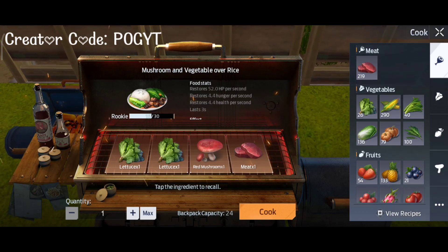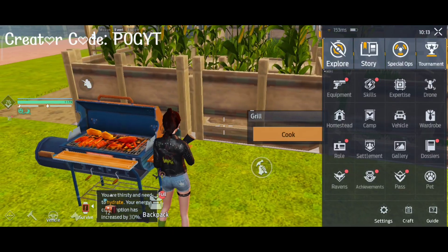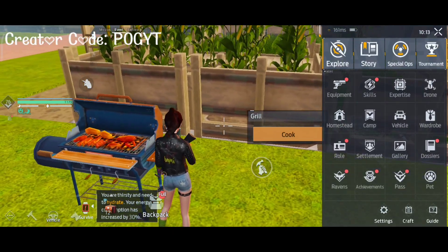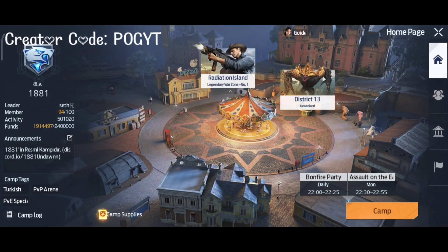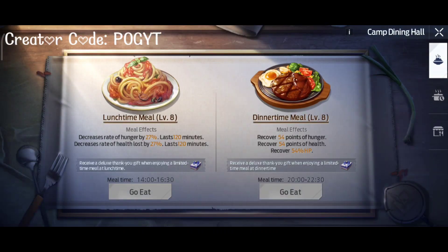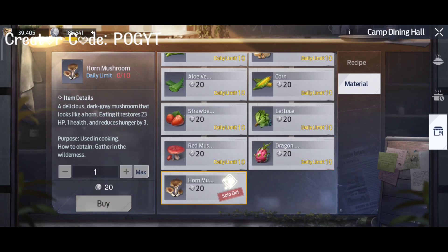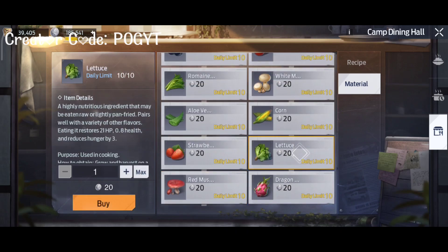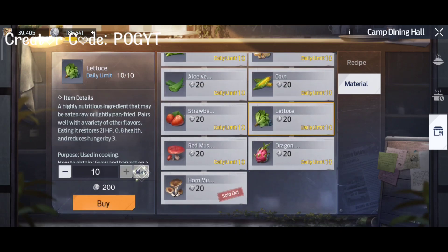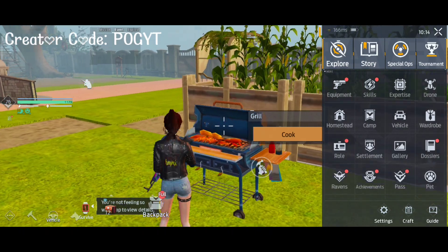You can get the recipes and materials from your camp. Go to camp, then to Dining, and there you'll find the recipes and materials — dragon fruit, horn mushroom, red mushroom, lettuces. Per day you are able to purchase 10 items, which is the daily limit.